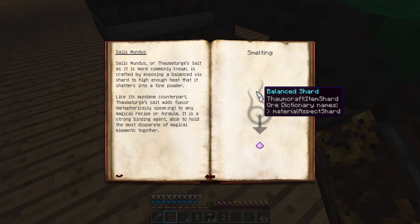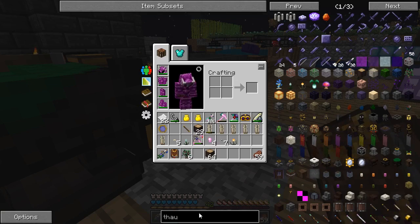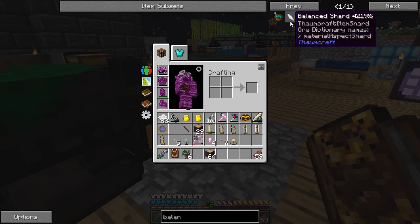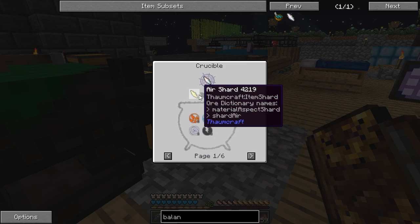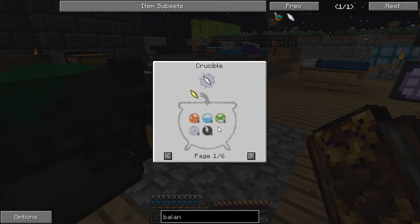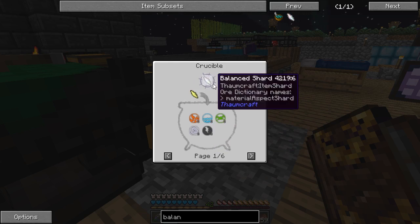I need a balance shard. To get a balanced shard I just need to add certain aspects and throw in an air shard, and I get a balanced shard. I just need to do that a few times — not a problem. I'm going to do all that off camera and I'll be right back.